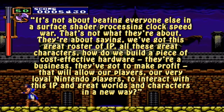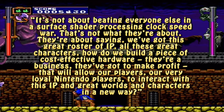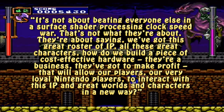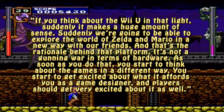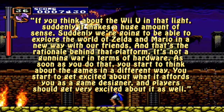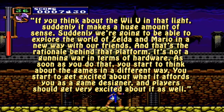It's not about beating everyone else in a surface shader processing clock speed war. That's not what they're about. They're saying we've got this great roster of IP, all these great characters. How do we build a piece of cost-effective hardware? They're a business — they've got to make profit — that will allow our very loyal Nintendo players to interact with this IP and great worlds and characters in a new way? If you think about the Wii U in that light, suddenly it makes a huge amount of sense. Suddenly we're going to be able to explore the world of Zelda and Mario in a new way with our friends. That's the rationale behind that platform — it's not about a gunning war in terms of hardware. As soon as you do that, you start to think about the games in a different way and get excited about what it affords you as a game designer, and players should get very excited about it as well.